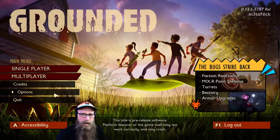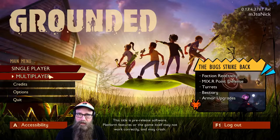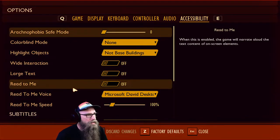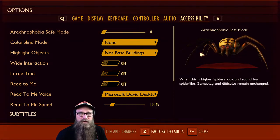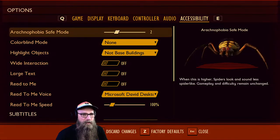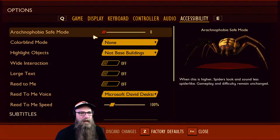So right now I'm on the home screen and you've got the options for single player. You can play by yourself. You've got multiplayer, which is what we're going to be playing tonight. Then you've got options, and under options there is an accessibility tab that contains a whole slew of different options. For instance, we have arachnophobia safe mode. So I'm going to show the spider preview real quick — that's an orb weaver spider. If I turn on the arachnophobia safe mode, it starts to lose its legs, then its fangs, and eventually it becomes something that doesn't even resemble a spider — just looks like a big old marshmallow.